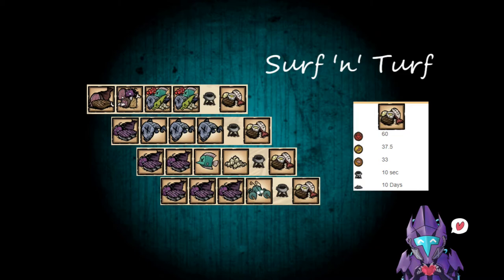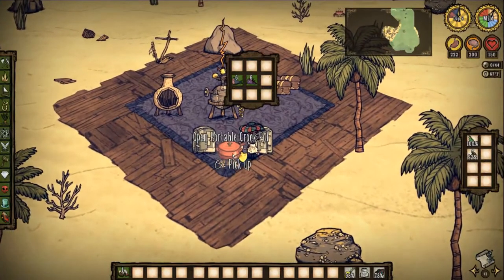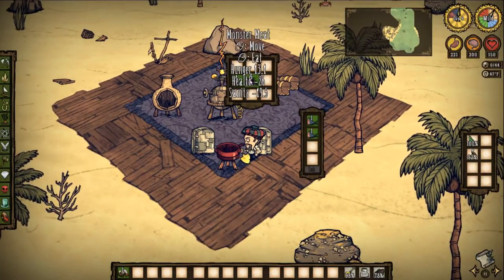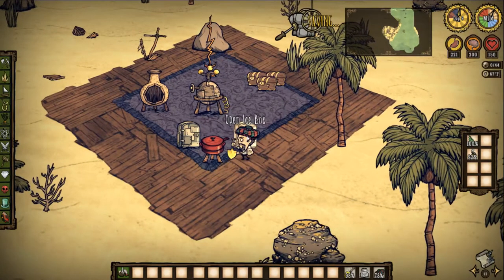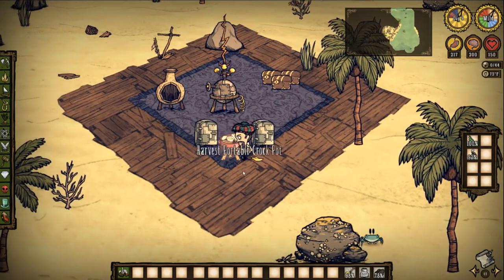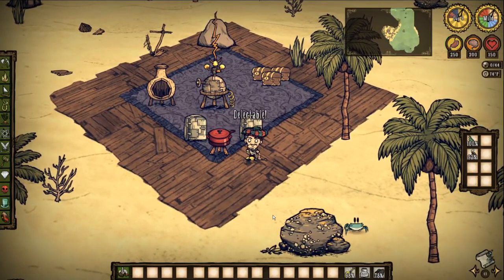Yet another gift from the ocean: Surf and Turf. I love this one. 60 health, 37.5 hunger, 33 sanity, 10 seconds in the Crock-Pot, 10 days to rot. All you need is half fish and half meat — it can be 2 monster meat, 2 fish, a filler, normal fish, tropical fish, whatever you need. This one's awesome because it is massive on sanity — it's like a half Lobster Dinner. Great and easy to make; you'll find all the ingredients within the first couple of days.